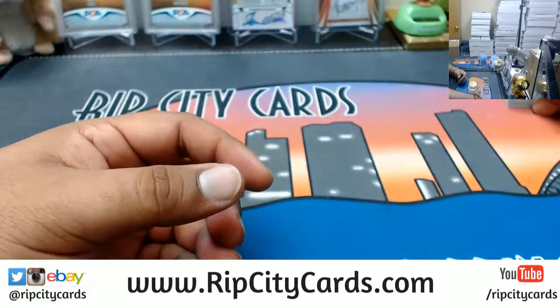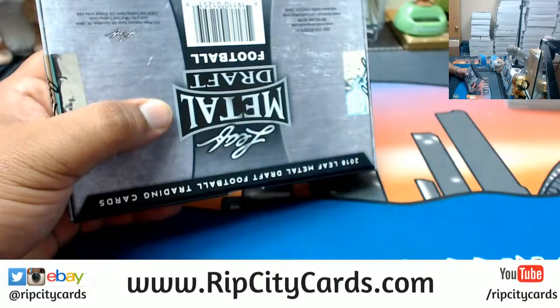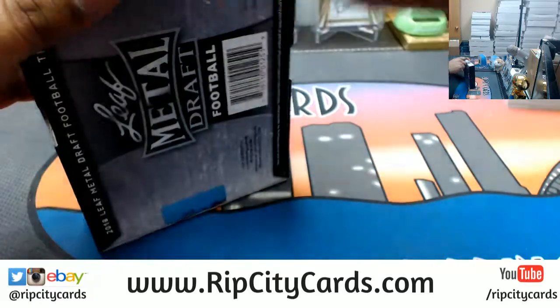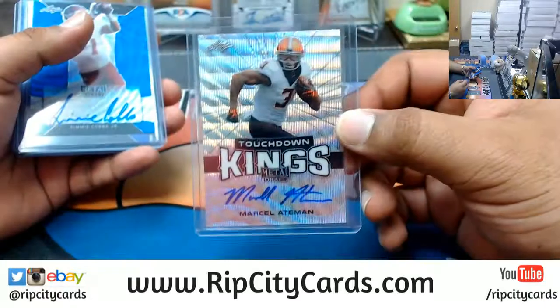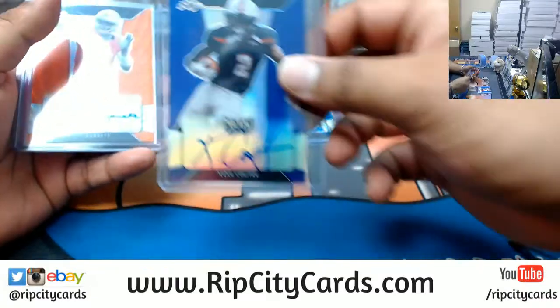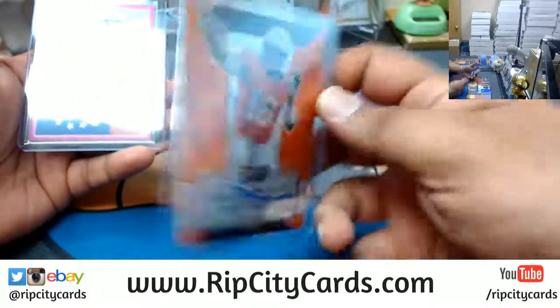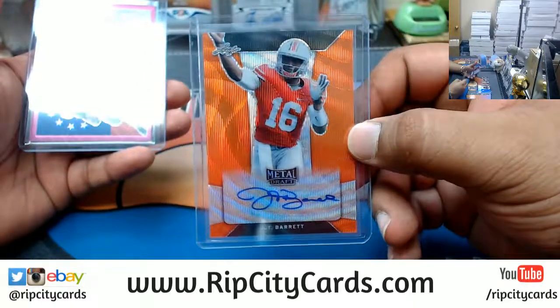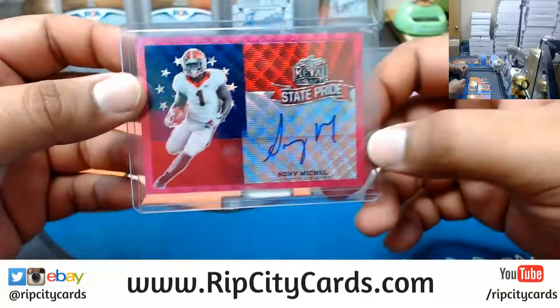All right, and what's in the Leaf Metal box? Five autos in here for sure. Save the best for last, see what we got. Okay so we have Marcel Ateman, Simi Fehoko Jr — that's number two out of 20, Kiki Kuhtay — numbered eight out of 15, nice. JT Barrett — number two out of three, that's a big time card right there. And Sony Mitchell — number three out of ten. Top ten running back in the nation right here in my opinion. That's a good card.